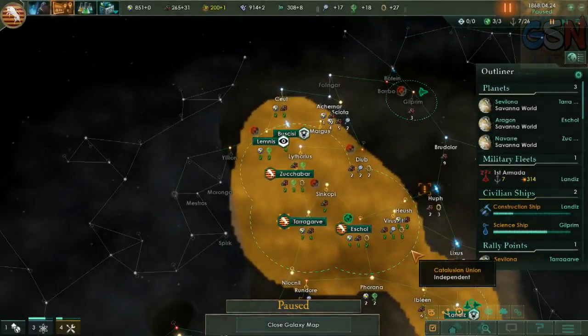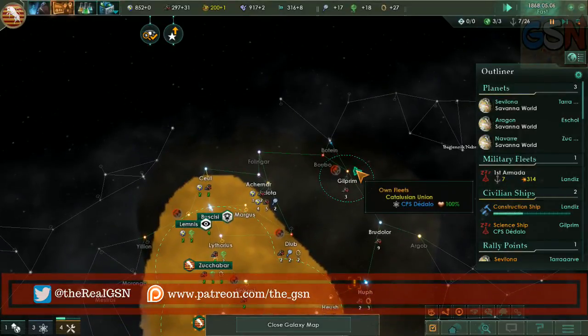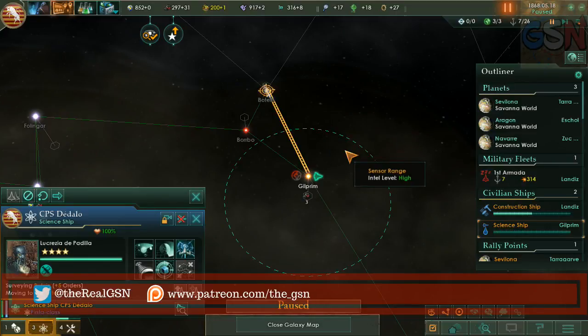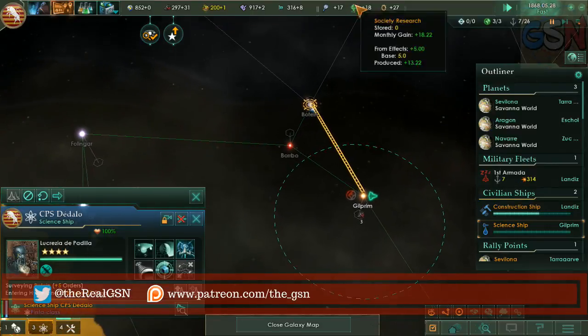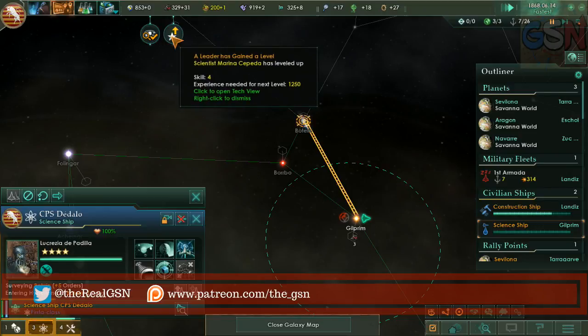Hello everyone, it's the Grand Strategy Nerd bringing you another episode of the Catalusian Unit Union, our Victoria 3 playthrough here in Stellaris. I thank you everyone for watching, I do hope that you enjoy it. Don't forget to leave a comment below, share the video, and give it a thumbs up if you like it.